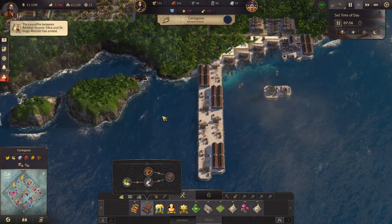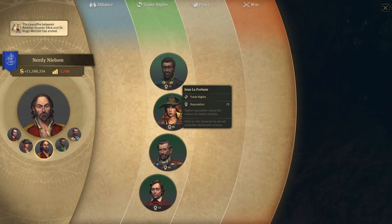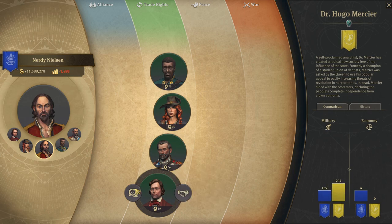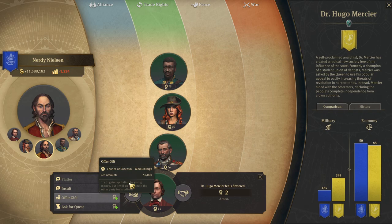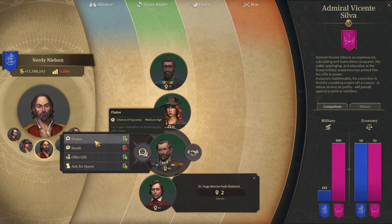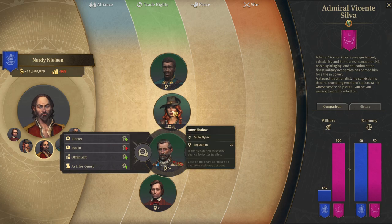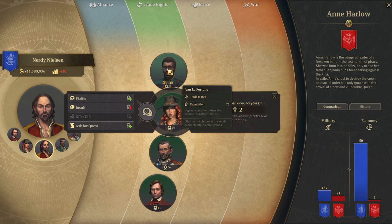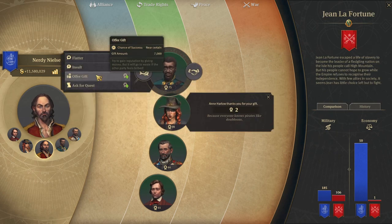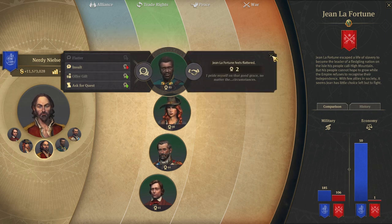Ceasefire has ended. Let's just check our diplomacy real quick — it's looking decent with most of them. We'll flatter him a bit. He is not so easy. We'll offer you a gift. How could I possibly — I pride myself. Alright, good.